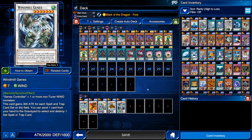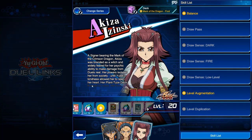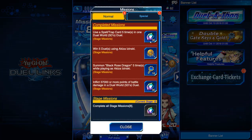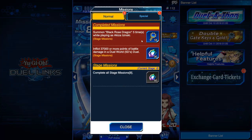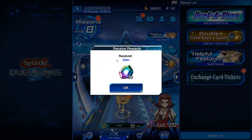Let's go ahead and collect the missions. Stage 8 missions: use a spell or trap card five times in one duel — just use the deck I showed you and you won't have any problems. Win five duels using Akiza. Same thing — summon Black Rose Dragon five times while playing as Akiza. Just use that deck and you're basically done.